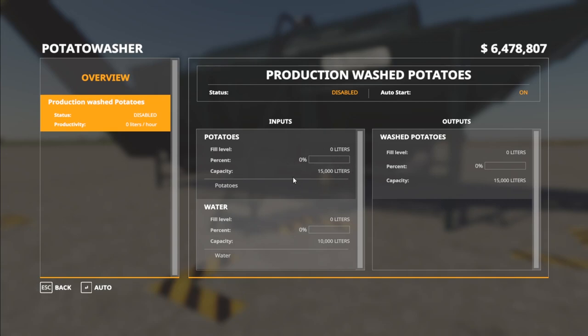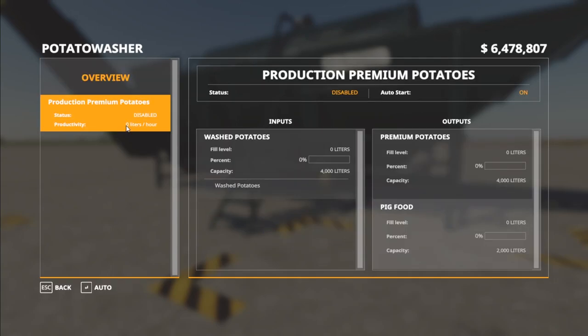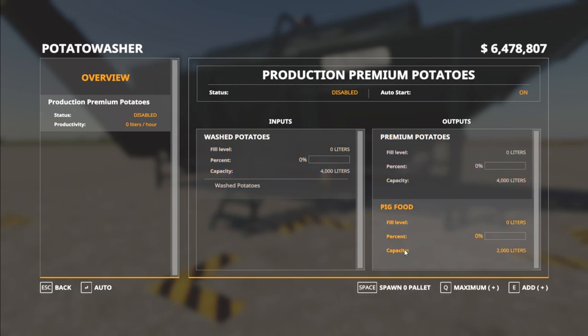It's going to hold 15,000 liters of potatoes and 10,000 liters of water. It will go through the potatoes a lot faster than the water, so you don't have to fill it up too often with water. It can hold up to 15,000 liters of washed potatoes on the output side. The potato sorter will intake washed potatoes — it can hold 4,000 liters — and it outputs premium potatoes and pig food.